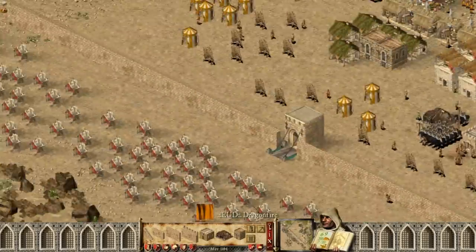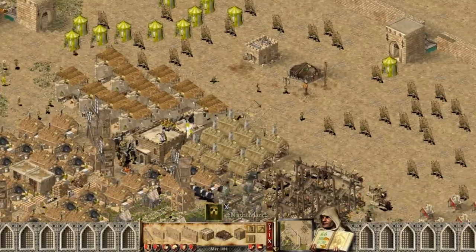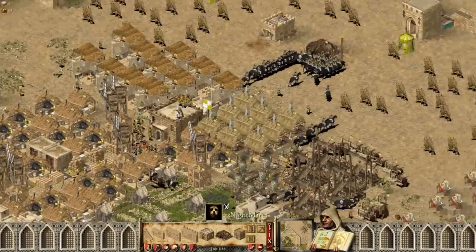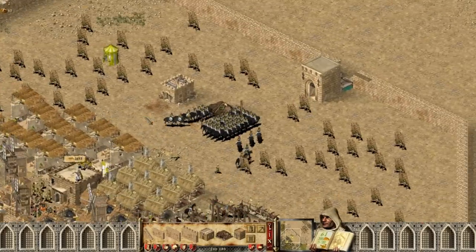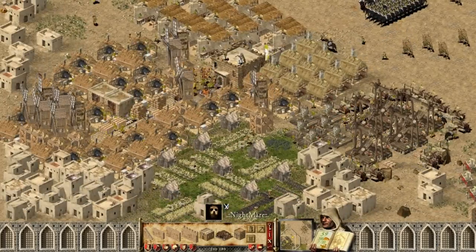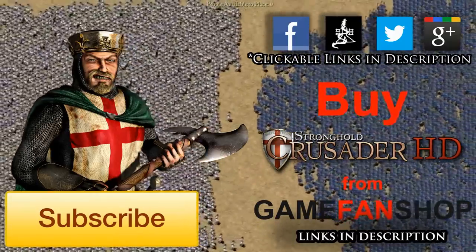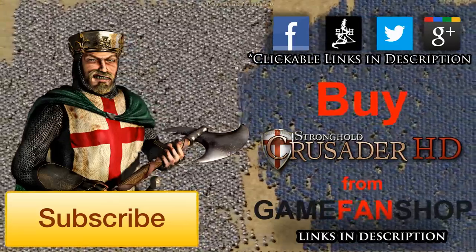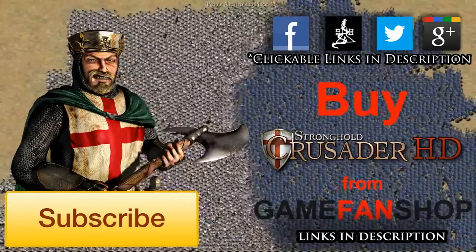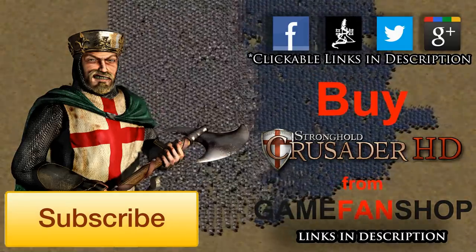Look at the enemy — he spammed a lot of woodcutters and tried to make a quick gold economy. I'm making a lot of horse archers combined with portable shields. From here we are going to move to the next tutorial covering military and attacking. Thank you for watching, make sure to subscribe to my channel — see y'all!